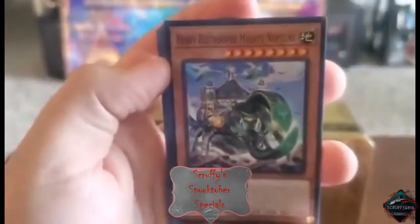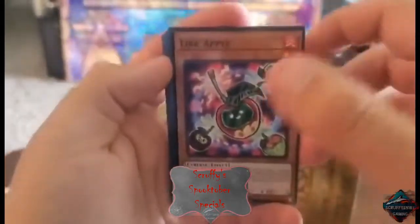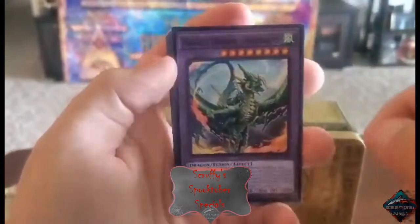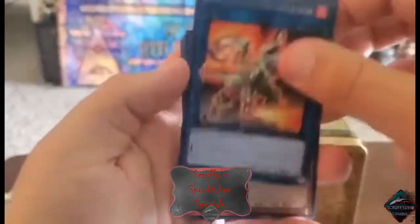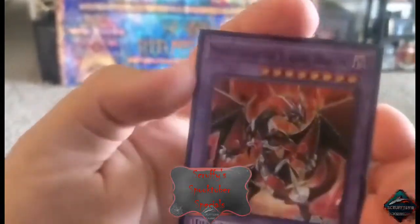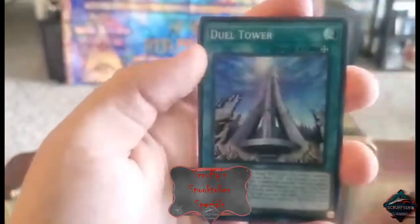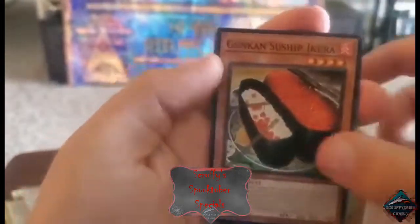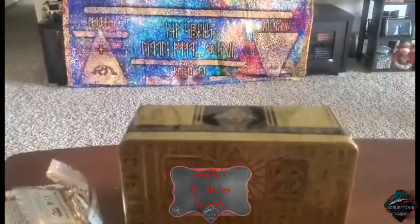It gets to the last pack to figure out how to unblur it. We'll go slow through this one. Got some dragon cards — dragon cards are usually the most popular in Yu-Gi-Oh. That's a neat looking card: Masquerade the Blazing Dragon. Apex Predation. Alright, none of the big three but we got some nice looking cards.